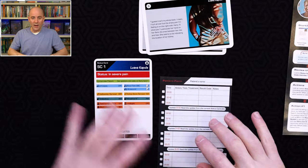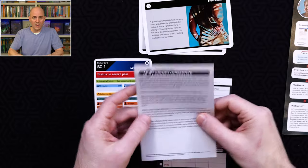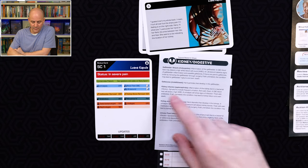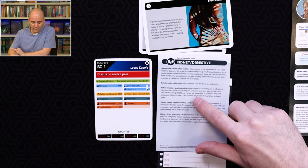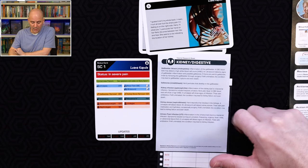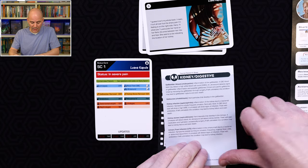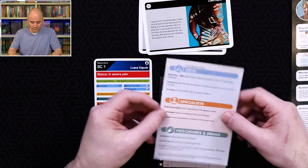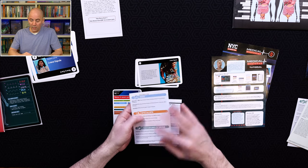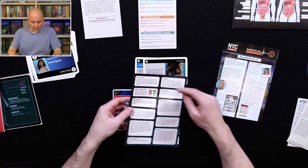You could read a bit about possible kidney infections: inflammation of the kidney due to bacterial infection. Symptoms include frequent urination, flank pain, and fever. A CBC blood test will show a high WBC; urinalysis will show signs of infection. Treat with antibiotics. If left untreated, the condition may lead to kidney failure and even death. Patients can die in this game, so you want to be reading these things and thinking about what tests to perform, what symptoms to expect, and what drugs might interact with things you don't want to do.